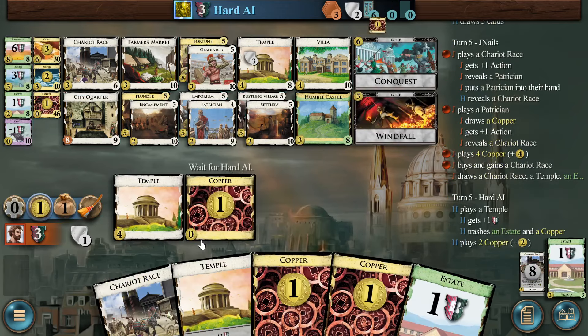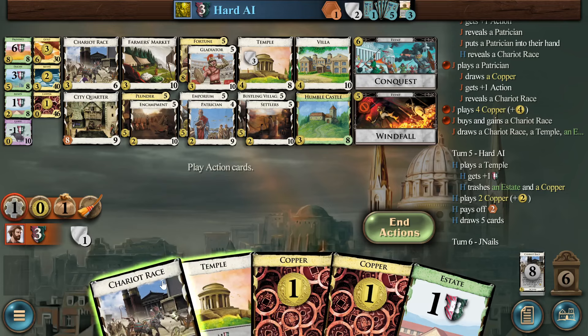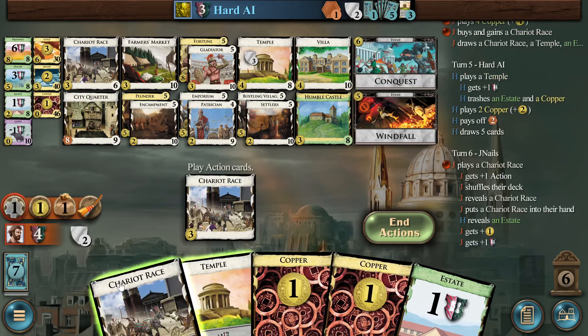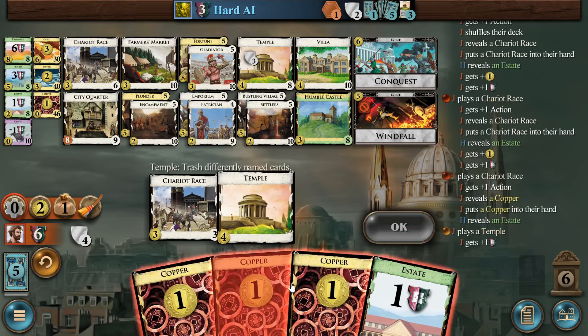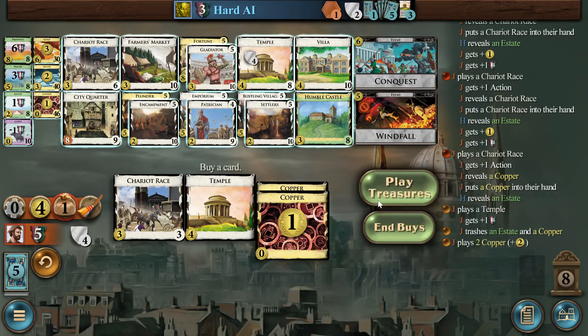Chariots. Oh, this is a mistake. I definitely should have bought one of these. I'm going to want Farmer's Market and or Gladiator pretty soon — that's the payload with the City Quarter — and I should have paid attention. Just looking at this hand: Temple, three stop cards and a Chariot Race. If I bought one of these and then played this Chariot Race, there's some chance I would draw that off the top. But what's much more likely is I would have drawn one of my junk cards and left a deck that's just the other terminal and all my other junk.